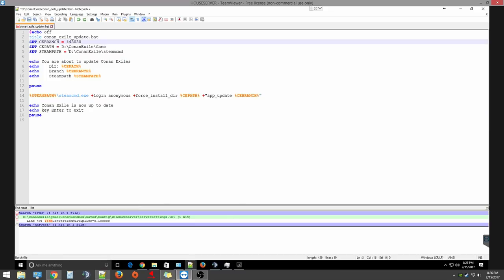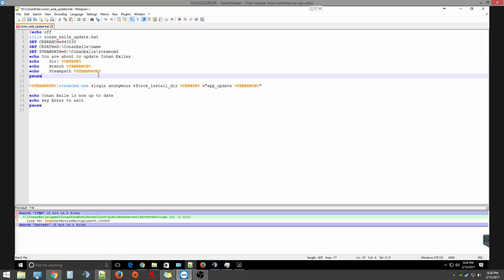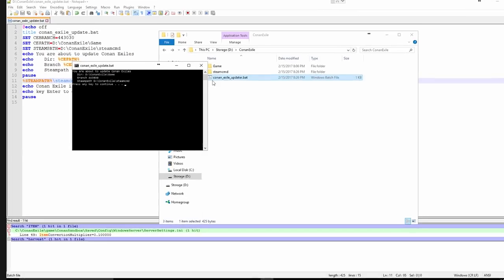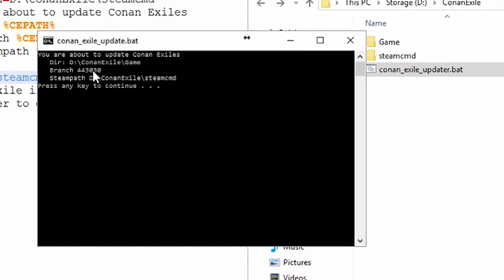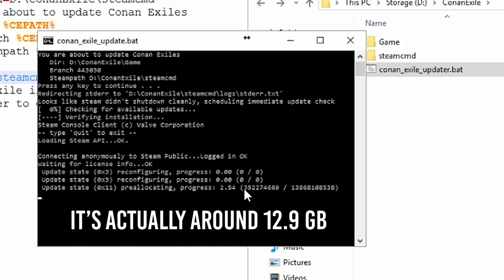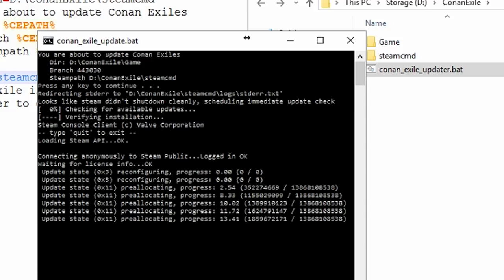Before you save the file, a couple of things I've learned: get rid of extra spaces and blank lines, as I've seen them cause errors. Snug everything up and then save. Once saved, go back and click on the file. You'll see: 'You are about to update Conan Exile's directory, here's your branch, here's your steam path, press any key to continue.' Then it's going to start downloading the game, connecting anonymously. It's 30-something gigs so it's going to take a minute to download — we'll be back when it's done.